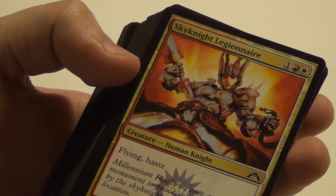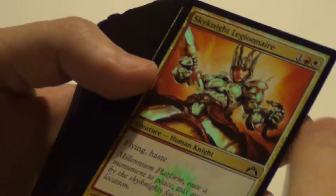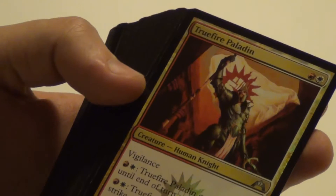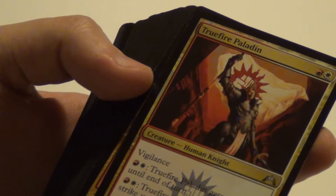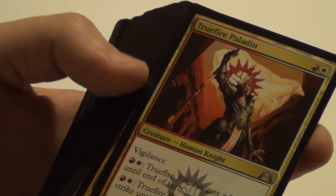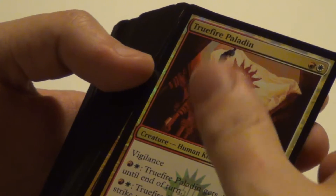Then we head over to the red and white cards. We have a Flying Haste 2/2 for 3 mana — pretty decent I guess. Then a 2/2 for 2 that can increase its own strength or get first strike. Not that bad actually — could get both.